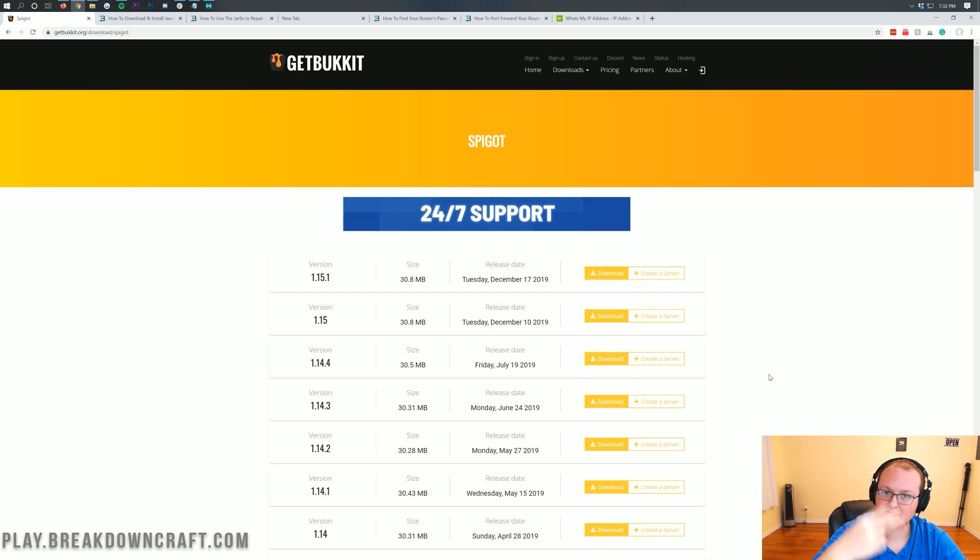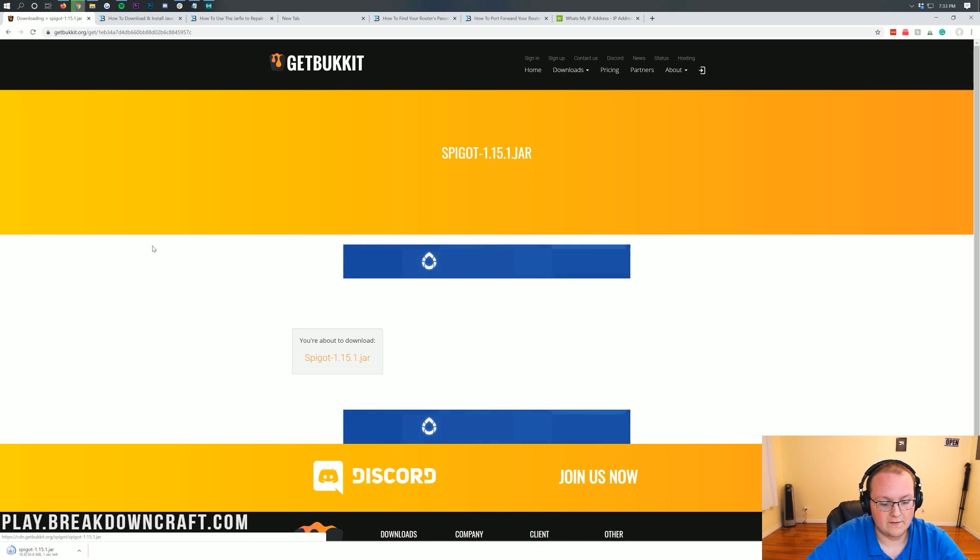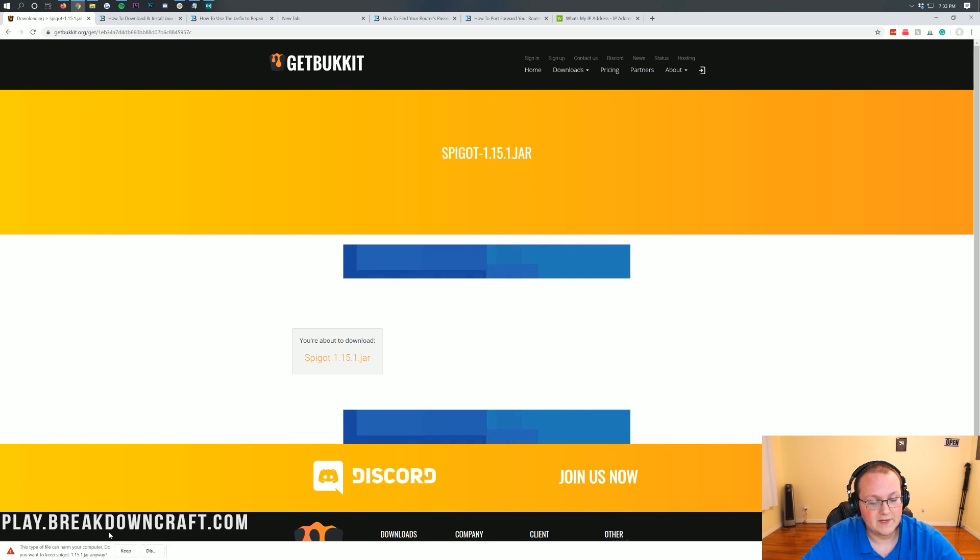Go to the second link down below and that's going to take you to the Spigot download page. Once you're here, we're downloading for version 1.15.1. Come under version 1.15.1 and click the yellow download button to the right of it. It will then take you to a download landing page where you want to click on Spigot-1.15.1.jar. When you click on that, it will download in the bottom left. If you're on Google Chrome, you will need to keep this file — it's safe to keep as long as it says Spigot in the title.